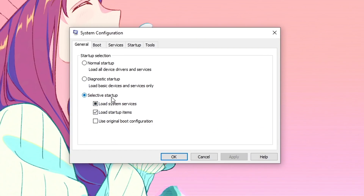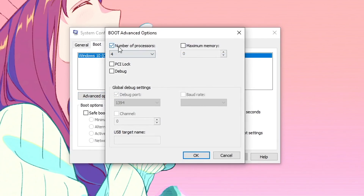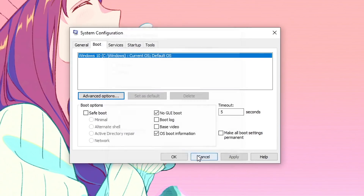Once this box opens up, make sure that Selective Startup is checked. Then go into Boot and go into the Advanced Options. Check the number of processors and set it to the highest value available for you — for some people it will be 2, for some 4, for others 8 or 12. For me it's 4, so I'm going to select that. Just make sure that you set it to the highest value available for you, then hit OK.